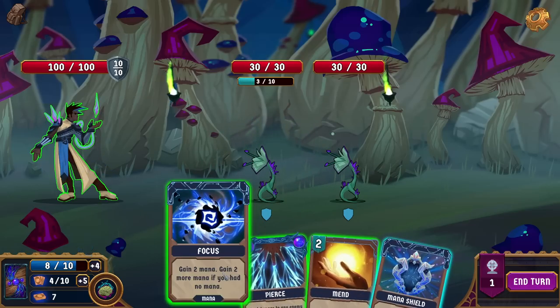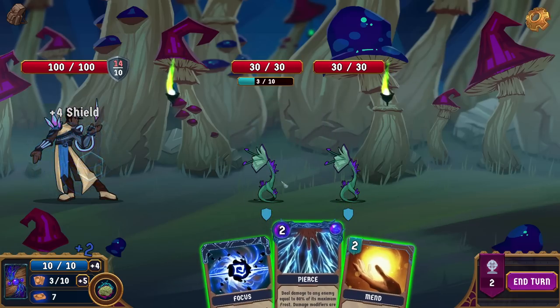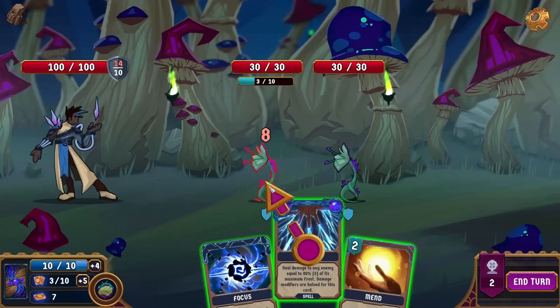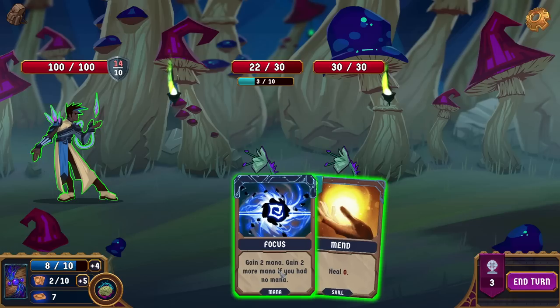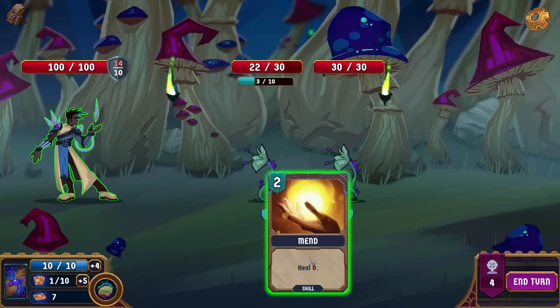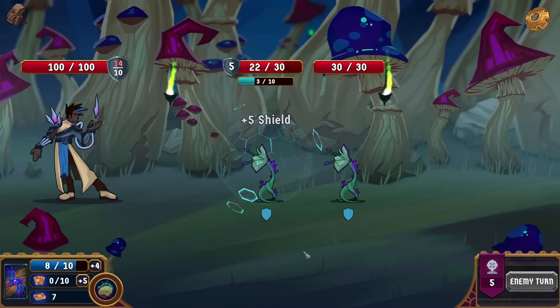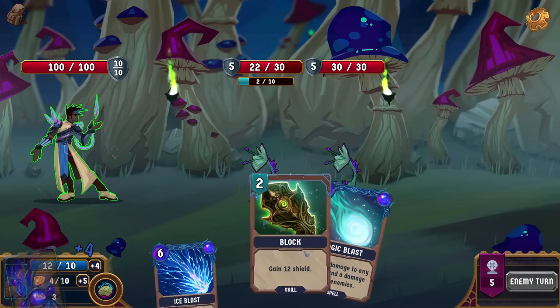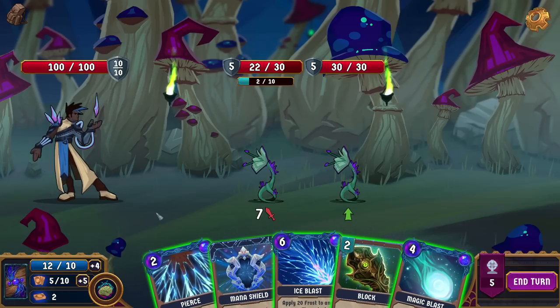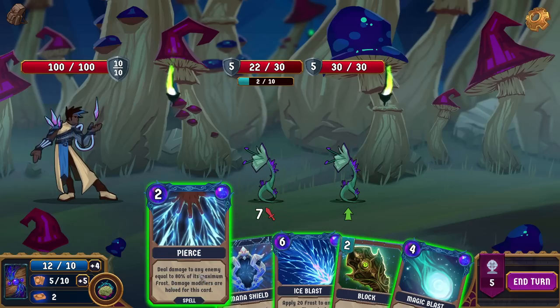It seems like chilling focus is logical, and then we do the shield and gain the mana. Pierce steals damage equal to 80% of its maximum frost. We might as well use the focus. Let me just play this to see if I understand correctly that we are going to be going back up. It overflows? I would not have anticipated that it could overflow past 10. That's good intel. Apply 20 frost to any enemy and then deal 20 damage to it if it's frozen.